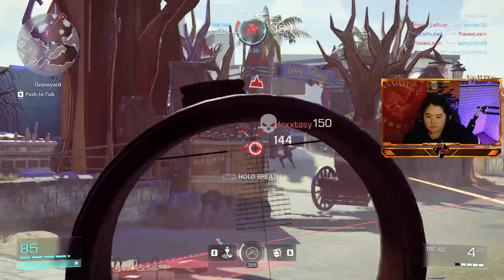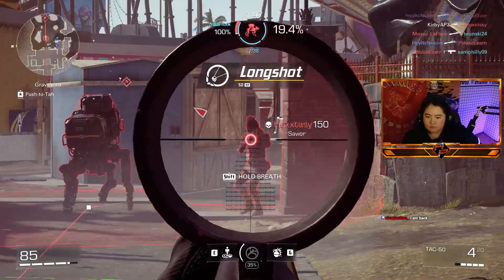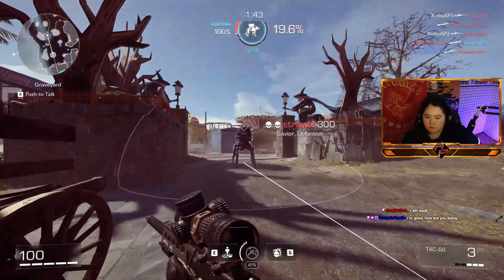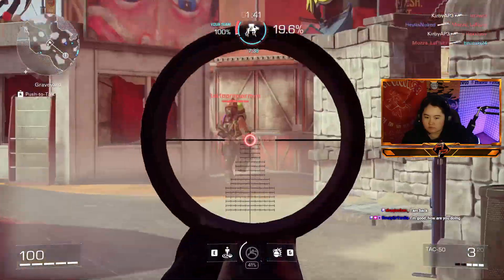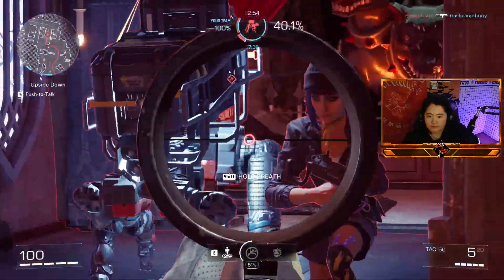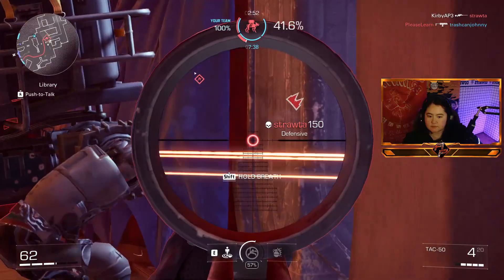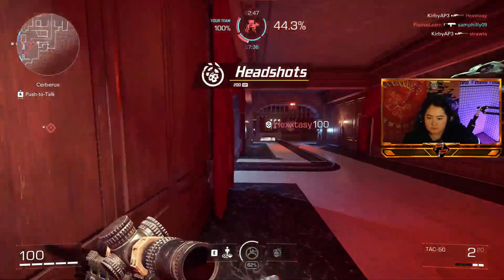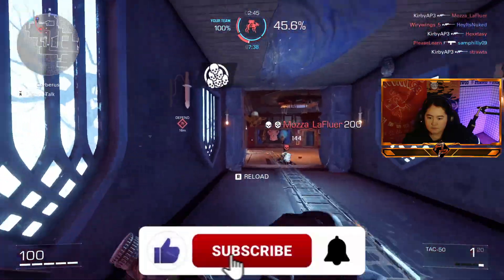The M44 was the other sniper — it has slightly lower damage range but a much higher rechamber speed and a quicker fire rate. If you just aim higher, you'll be good. Both of these snipers were really fun to use and they felt really nice.